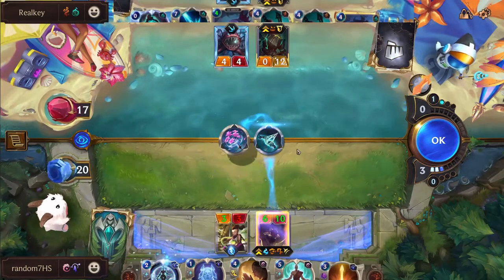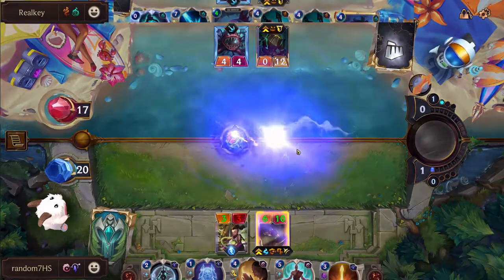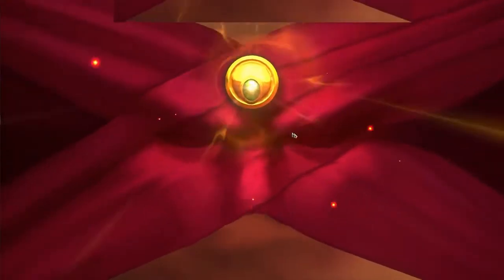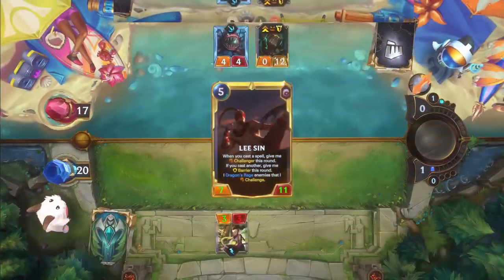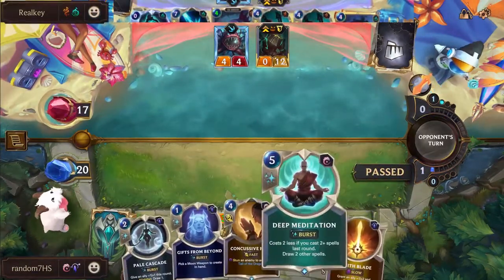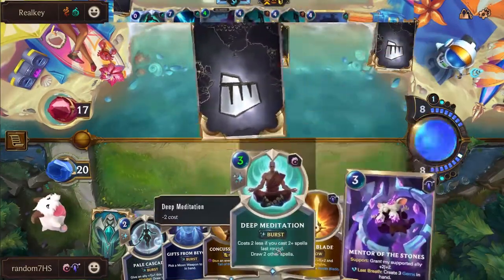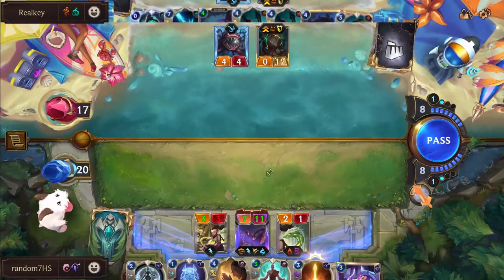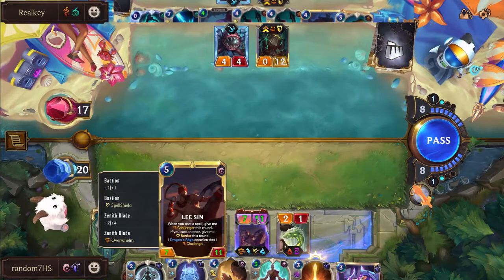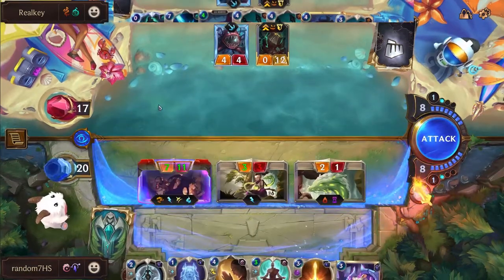The cards that beat this chain are a Deny, or a Will of Ionia bouncing Nautilus - will let your Lee stay on board and just get stuck. We don't have either of those right now, but we do have a Deep Med on three mana that we may be able to use to draw into that.